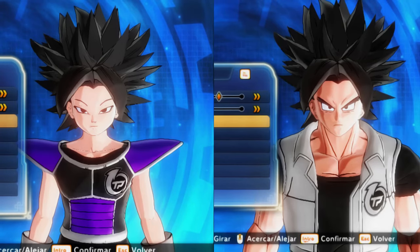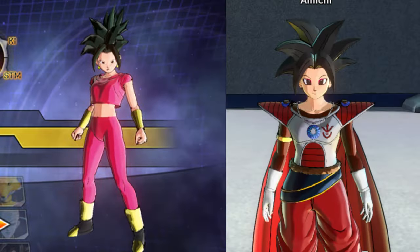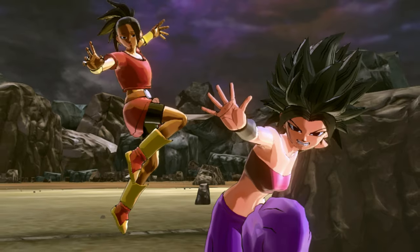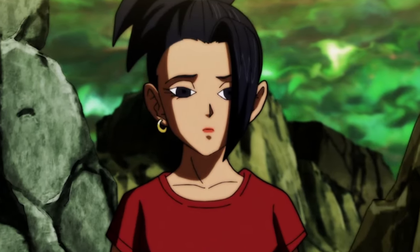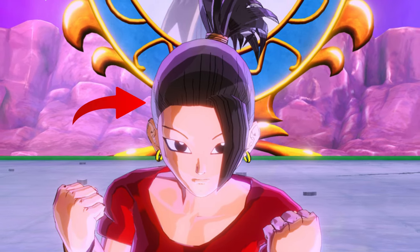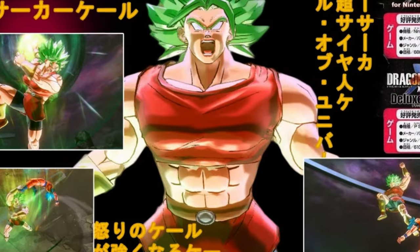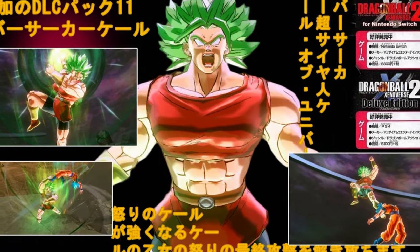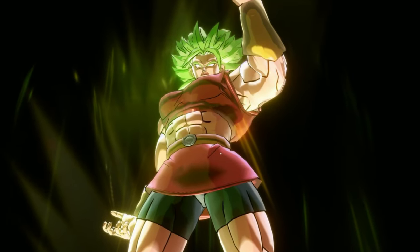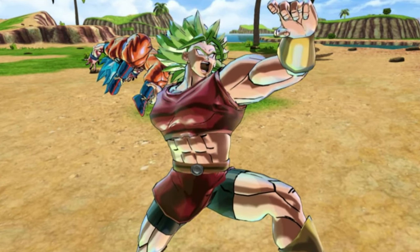Califla and Kale custom keys would be great. Califla's could bring her regular form without Super Saiyan — her regular hair could be a reward. Regular Kefla in the game — not Super Saiyan Kefla, but the regular fusion with the hair. Kale's custom key with the earrings, bangs, and hair would be great. Berserker Kale is definitely where it's at — big beefy, similar to Broly. Definitely want her in the game.